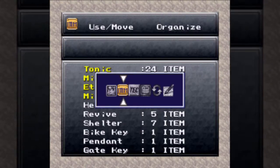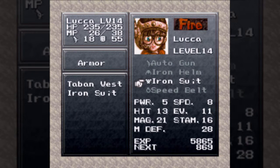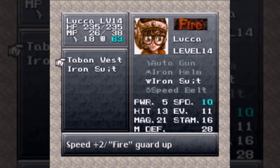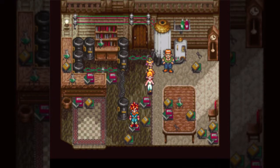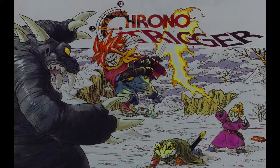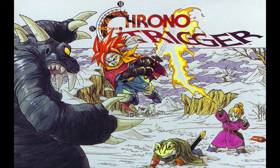Heckran's dead, and we got Antipode for beating him because we had Marl and Luca together — that's a shadow elemental dual attack, the one Kenny was hinting at. And now we're actually back home. If you head to Luca's house at this point and talk to her father, we get the Taban Vest — which is one of the best pieces of equipment in the game for her. That's gonna be on her for a long time. With that, we're gonna end this off here. Thank you guys for watching — in part 6 we'll be checking out how our hometown's doing after all this time away. See you guys.